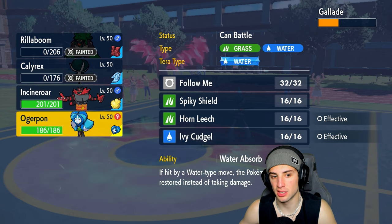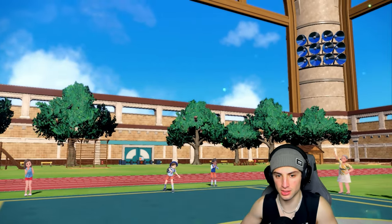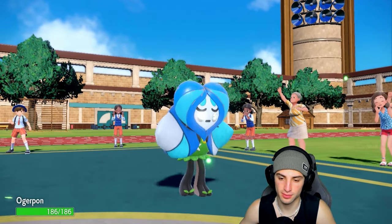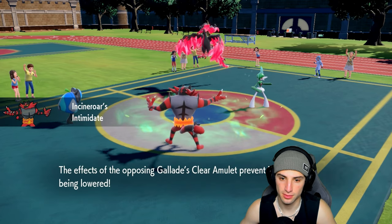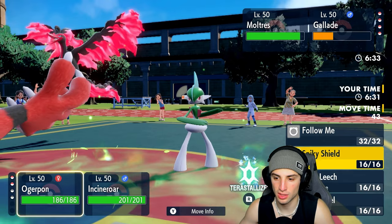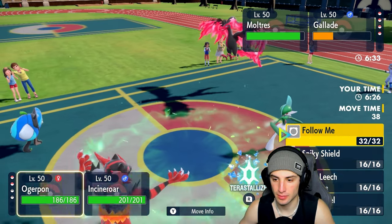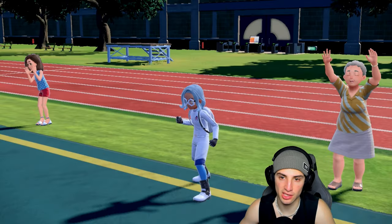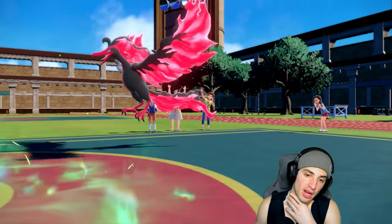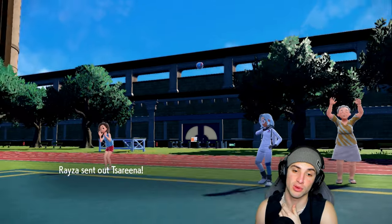The special defense boost could work wonders here. We get off Intimidate and I'm worried about Sacred Sword. I'll Terastallize and throw an Ivy Cudgel — double down to Gallade with Fake Out. They end up withdrawing Gallade. Moltres protects and they swap into a different Pokemon. I'm going to Terastallize — I've got Flare Blitz ready to roll.